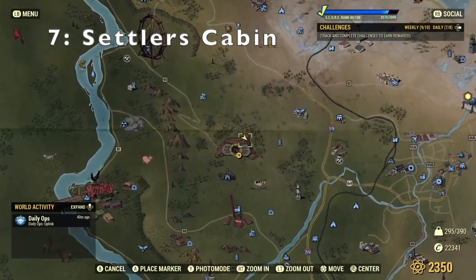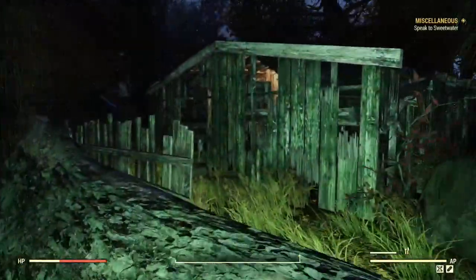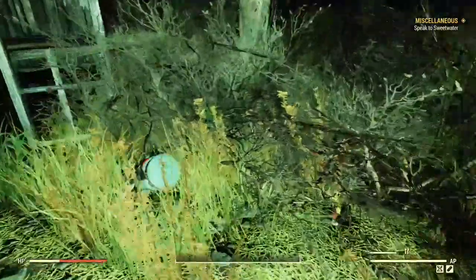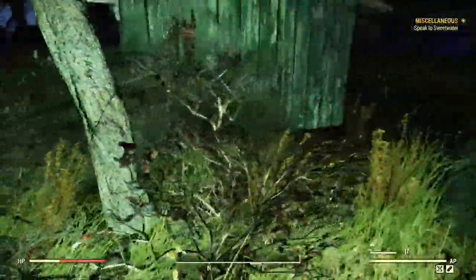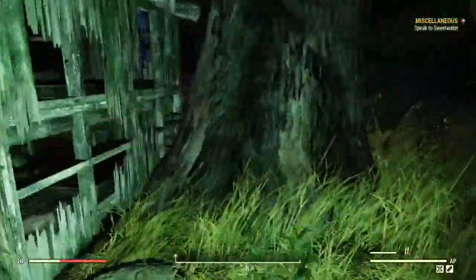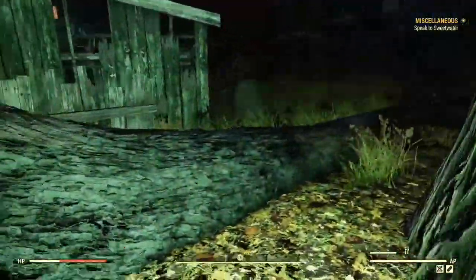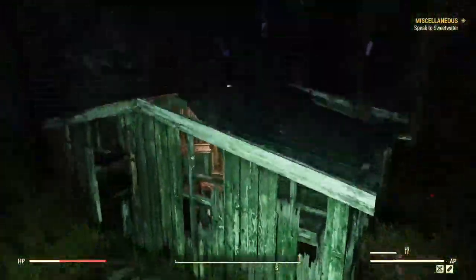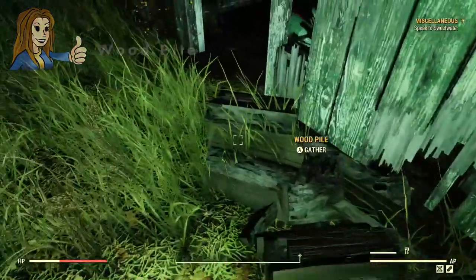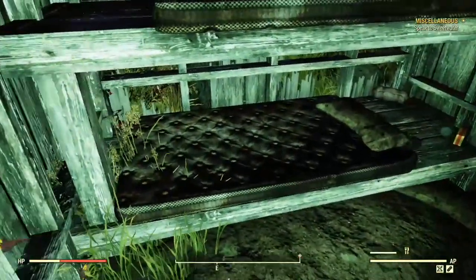Number seven is called the Settler's Cabin, which sounds a bit more exciting than a tree. The description goes: a ruined cabin with a corpse, Nuka-Cola, a mattress, and cooking station. It's a decent size looking around from the outside. Enemies do spawn here but they're easy to kill as they're low level, and we've got a mattress.